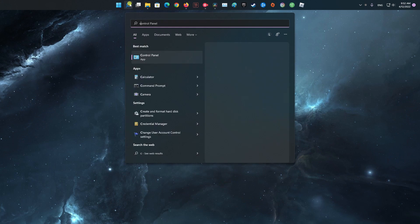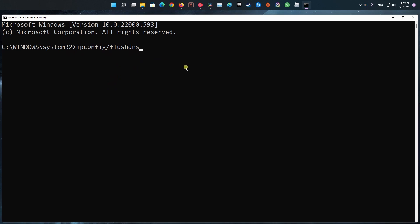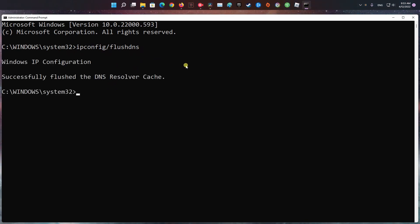Method 3: Clear DNS Cache. Open Command Prompt in the Administrator window. Type ipconfig /flushdns and press the Enter key. Once the command is executed, you will see the message: Windows IP configuration — successfully flushed the DNS Resolver cache. Now close the Command Prompt window and check if the problem is fixed.